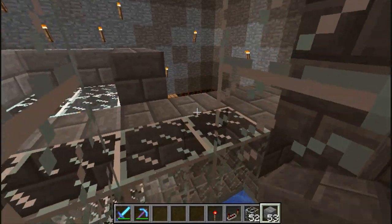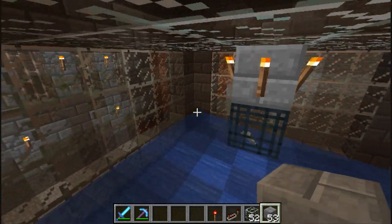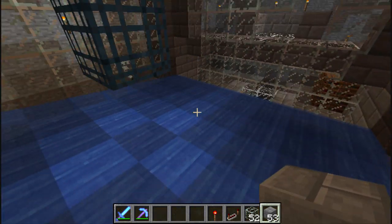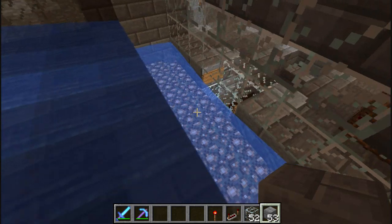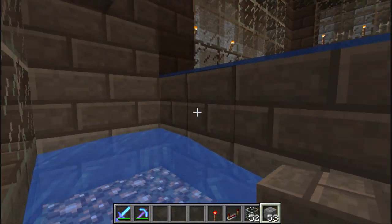From there, they fall in the water. They don't take any damage because it's only a three block drop. From there, they swim along this water into this second channel. They still don't take any damage because it's only a one block drop.